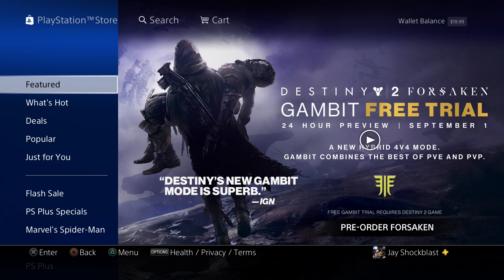What's happening everybody, Jay Shock Blast here. We are in the PlayStation Store. Destiny 2 Forsaken is a few days away. Gambit mode is available today for 24 hours starting at 10 a.m. Eastern Time.